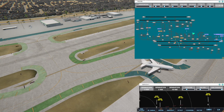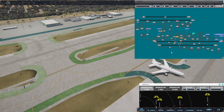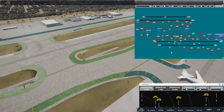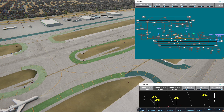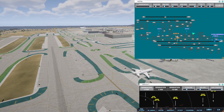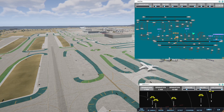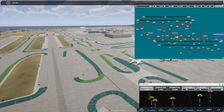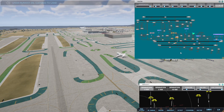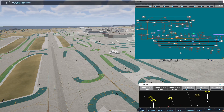Los Angeles Ground, United 574 ready to taxi. Western 702, pushback approved, expect runway 25R. United 574, runway 25R via Bravo. Western 701, runway 25L cleared to land. United 19, runway 24R cleared to land. United 535, runway 25L cleared to land.